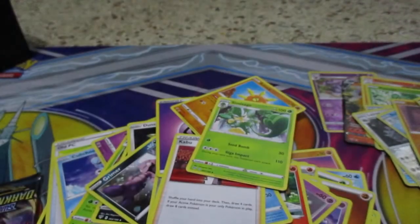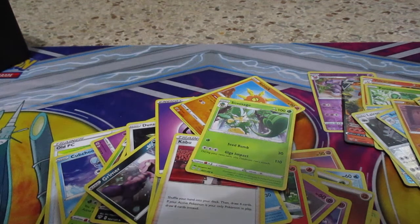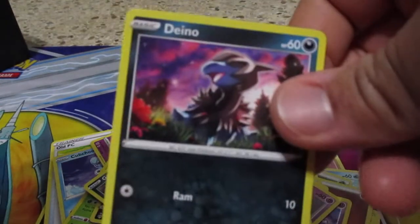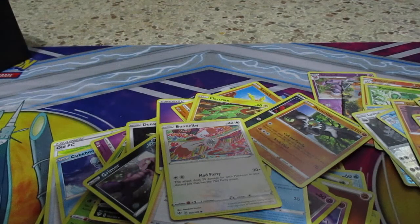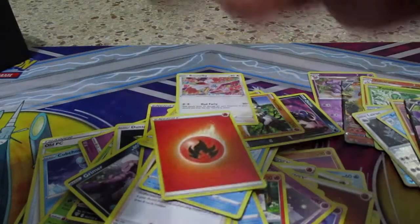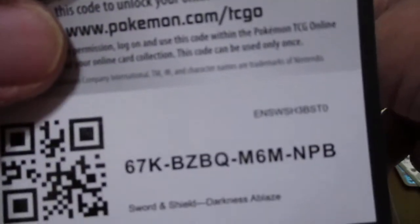Last pack — let's see what we get. Galarian Mr. Mime, Electrike, Dwebble, Passimian, Bonobie, Pupitar, reverse, and we have Galarian Slowbro V! That's a V card, not bad. Fire card, Gothorita, Kabu, and the regular Trainer Patch — I already have the gold one of these. And here's the code card.